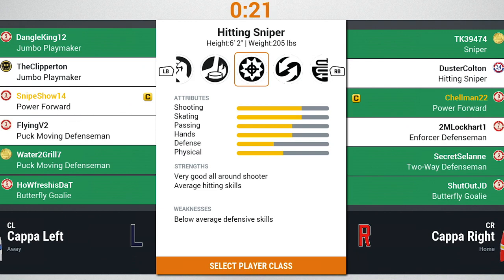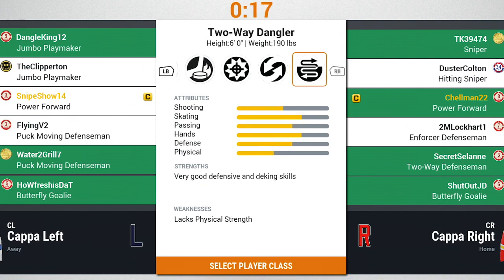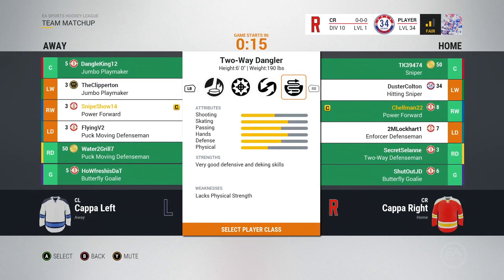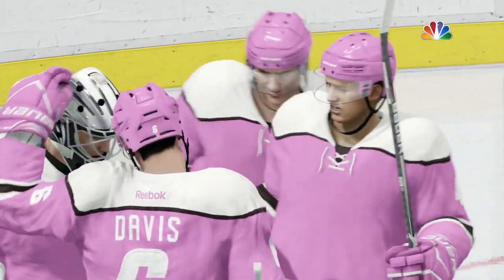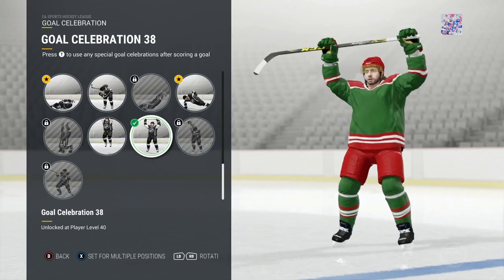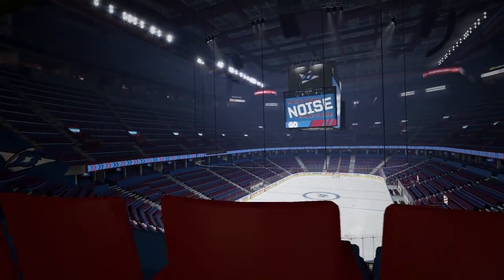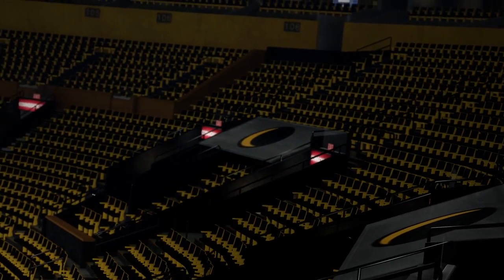They're also talking about four new player classes this year, 18 in total. So even more customization on how you like to play the game and what kind of style player you want to be. There are going to be badges that unlock things like goal celebrations and a lot of the stuff going on in your arena.